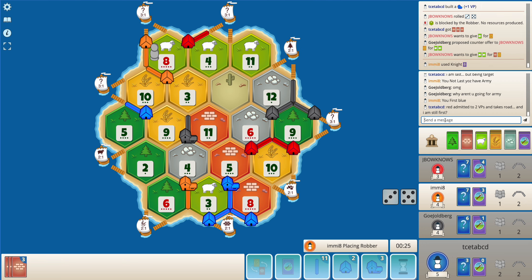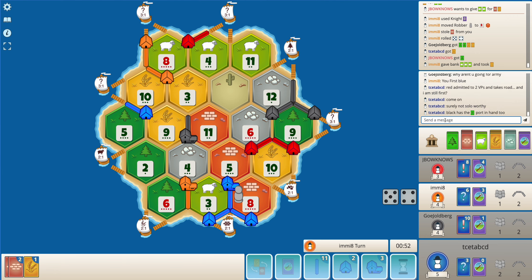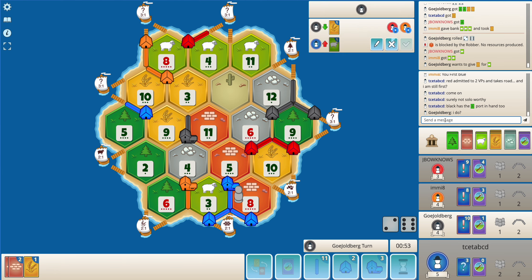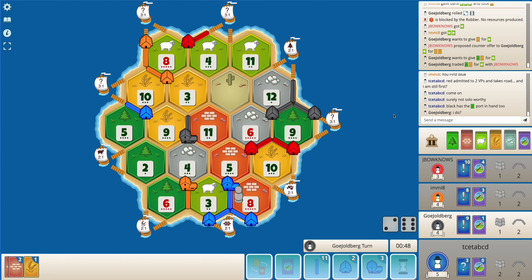Yeah, most likely solo blocks me - wow I don't think so that solo was worth it. I mean I think black can accept this trade - a nine did roll. Yeah, so because a nine rolled, orange is offering a wood. I don't think I'll be winning this game anytime soon.